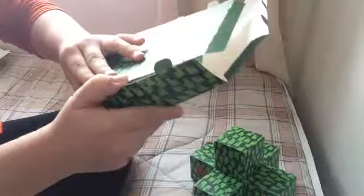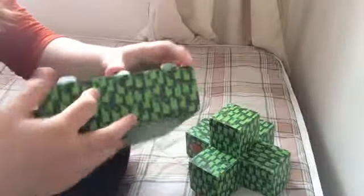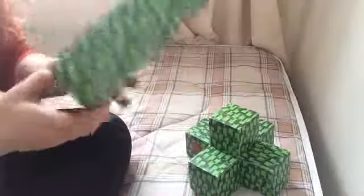Now we move on to the third part. This bit is the base — it's just like a box that you put the other piece on top of. You just slide the flaps in, making sure the flaps are going inwards. It's very easy to put together. There we go — that's the base bit, it's just like a square box.